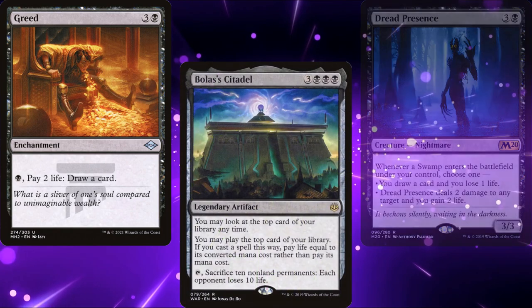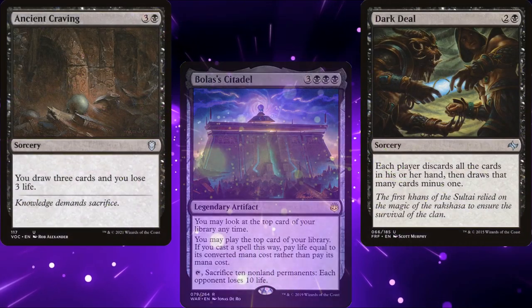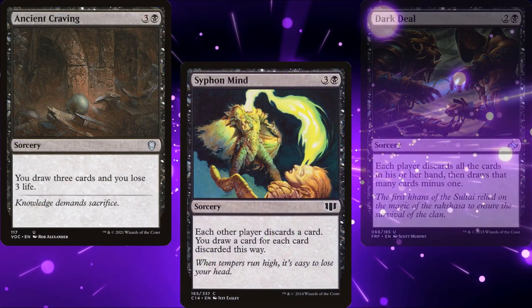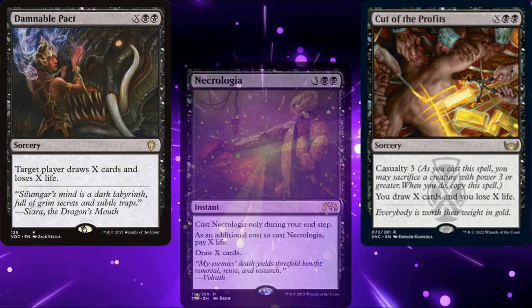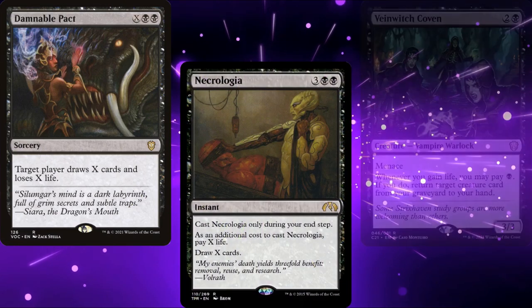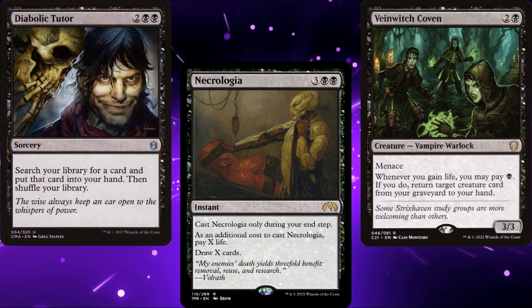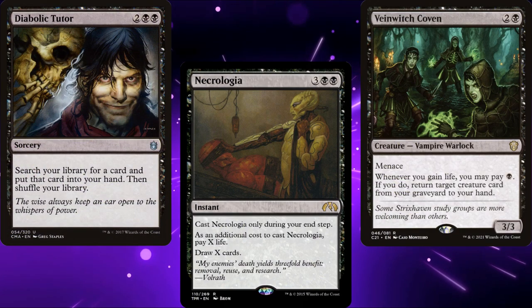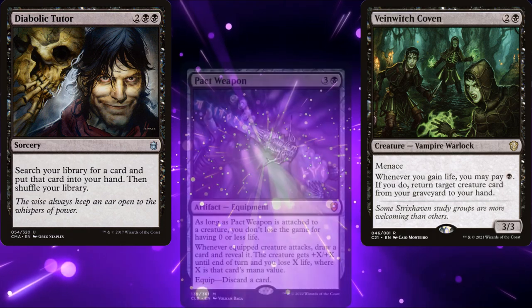How about Bolas's Citadel? Or Dark Deal? We've also got Ancient Craving, Siphon Mind, Cut of the Prophets, Damnable Pact, and Necrologia, a Vain Witch Coven for graveyard recursion, and a Diabolic Tutor to find answers or win cons. Finally, a card I'm excited to have a home for: Pact Weapon.